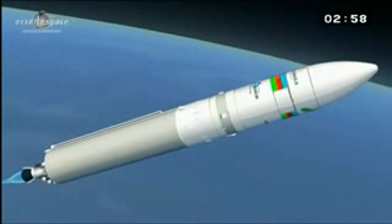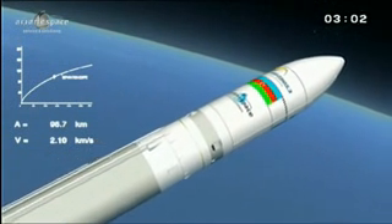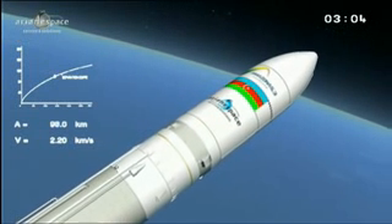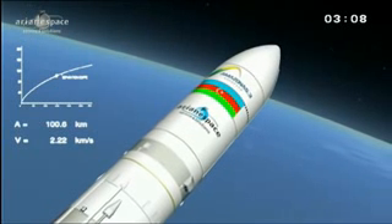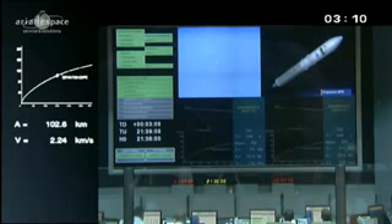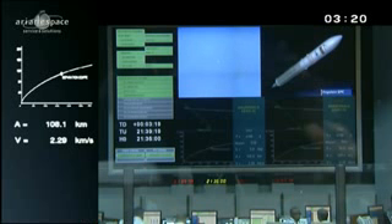We're coming up on separation of the fairing. Take a look at the upper left of your screen — the cursor crawling up the line. That's actually two lines superimposed: the optimum trajectory and the real-time trajectory. As long as they're one and the same, we're right where we should be. Below that, two lines: A and V. A is our altitude — you can see we're climbing. V is our speed. We need between 8 and 9 km per second to inject the satellites.